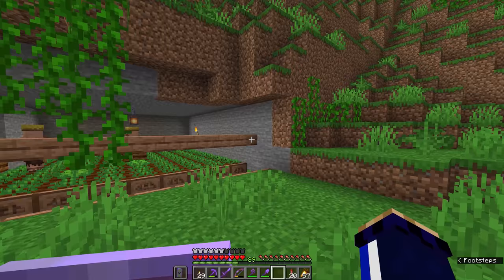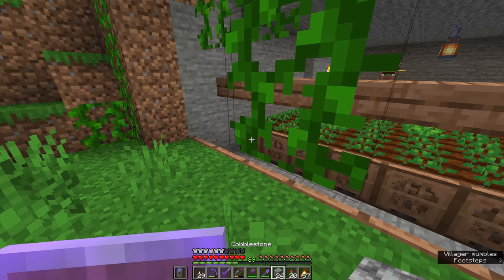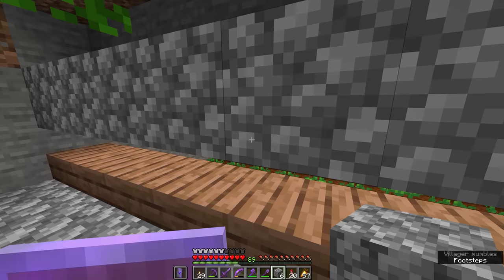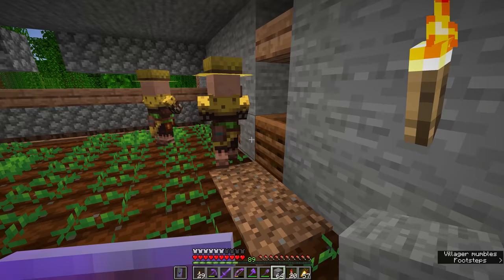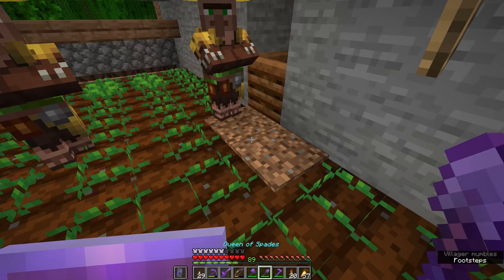In theory, zombies shouldn't be able to get in here either. Of course, we have to be concerned with baby zombies, so we are going to temporarily block off areas like this. If we're going to be leaving these villagers alone for any stretch of time, we need to make sure they're going to have enough room in there. One thing I've noticed is that this villager is trampling the crops because his workstation here is something he can walk up onto. So I'm going to put a jungle slab up there — that should guarantee he's not able to jump up and down next to the composter and should prevent him from trampling crops.